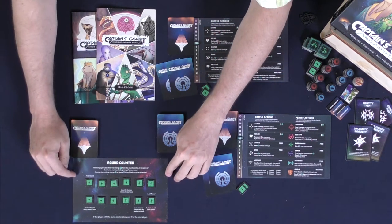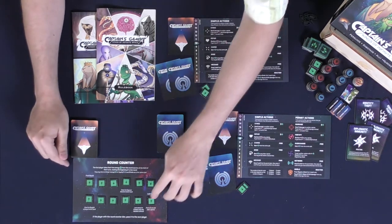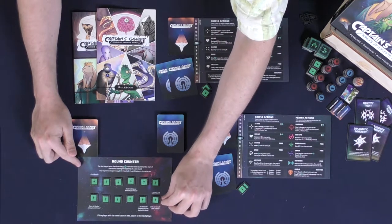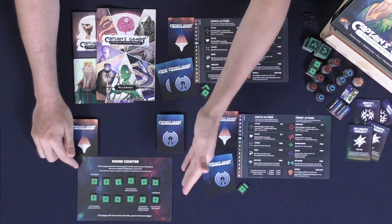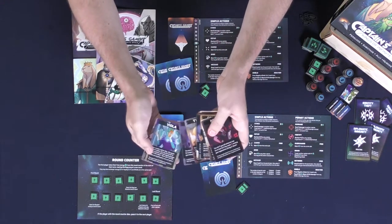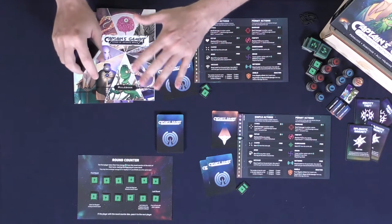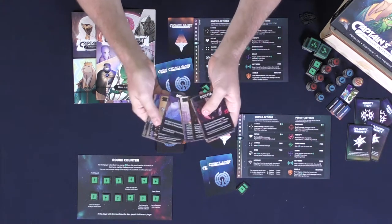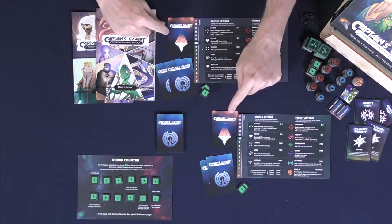Then you're going to have the round counter board — go ahead and place an energy marker in each of the spaces. These each represent a round of the game, and at the end of the 12th round the game will end immediately regardless of who is dead or alive. If somebody wins before this, the game can trigger an ending earlier. Give every single player a captain card — all are unique. The book will tell you which captains work best for your player count, so set aside the rest, shuffle, and deal one out to every player.